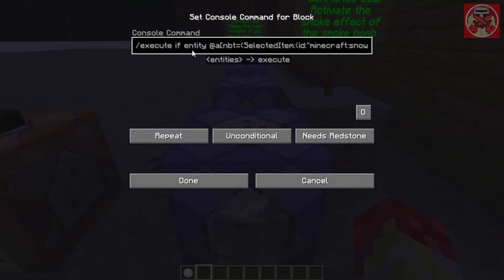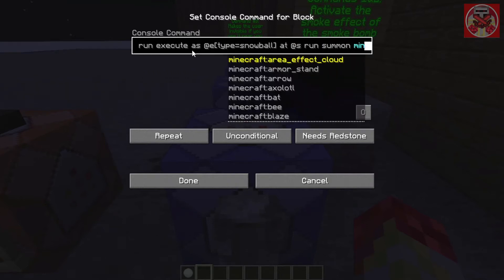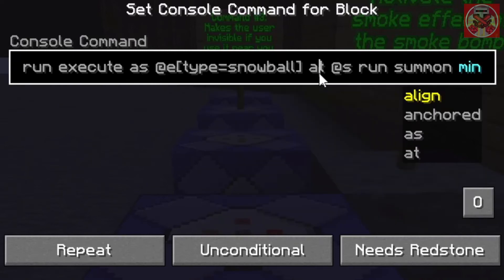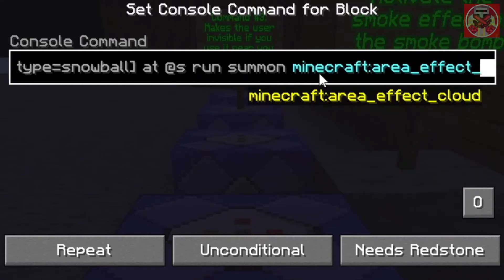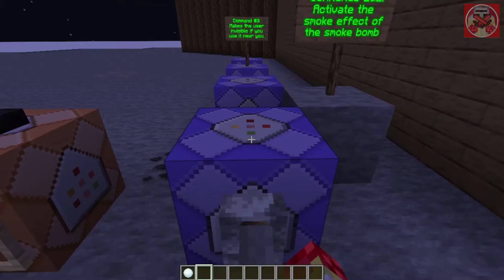The first command: when the snowball named 'ninja smoke bomb' is selected, it runs: execute as @e[type=snowball] at @s run summon minecraft:area_effect_cloud ~ ~ ~ {Duration:2, Tags:[smoke_bomb]}. That's the first part.